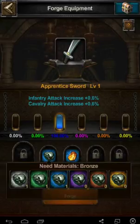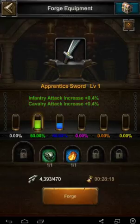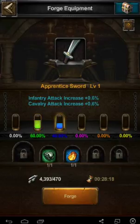If we swap this out and go green, now it's a 60% chance of being a green item and a 40% chance of being a blue. I think this just makes it a lot more obvious — this new interface — which is kind of cool.